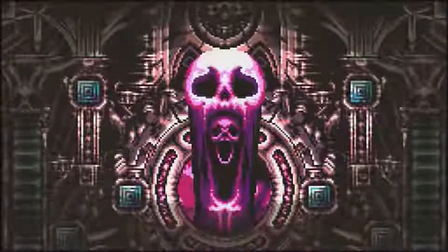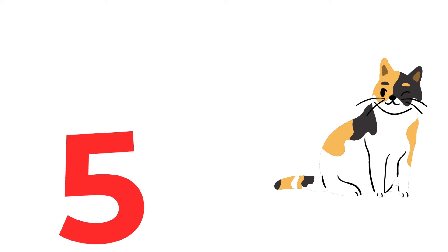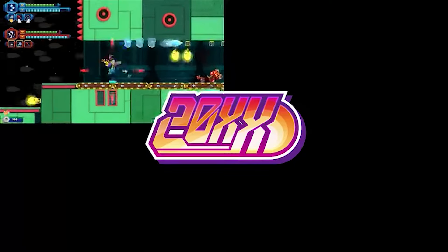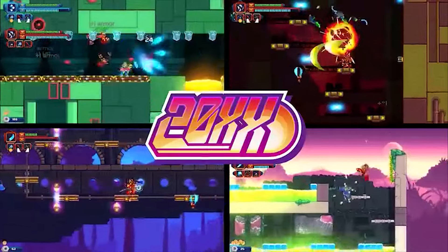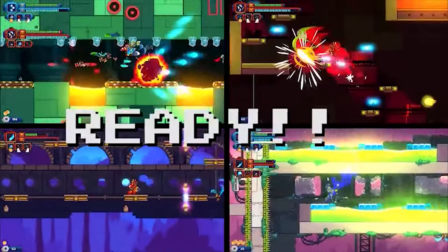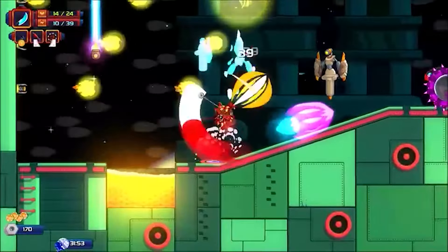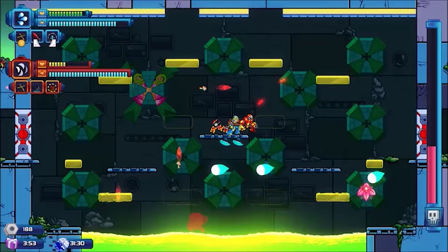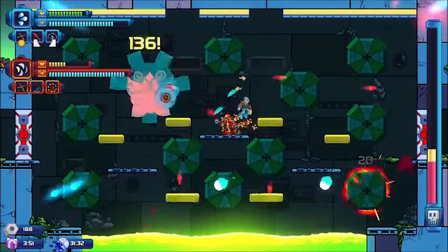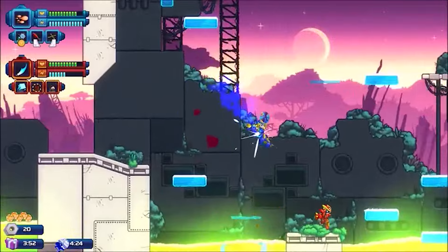At number 5 with 80% off, we have 20XX. It has crisp, precise controls to do exactly what you want your character to do, over 100 mighty power-ups to collect, tons of different play modes and optional difficulty modifiers, plus daily and weekly challenges. All gameplay features are available in both single player and co-op.